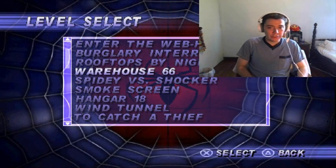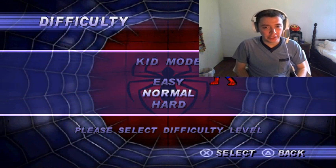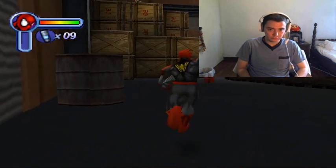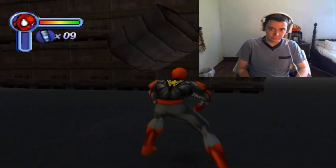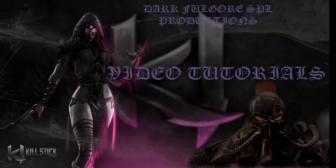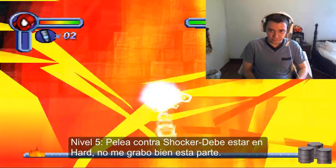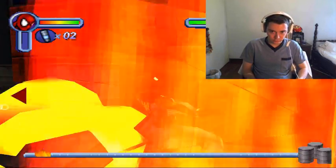Bueno amigos, este es el cuarto nivel. En el número 66 vamos a encontrar un comic; el nivel está en Easy. La verdad es un comic muy rápido. Creo que está acá — ahí está. Hay que hacer lo siguiente para conseguirlo, y lo cogí.